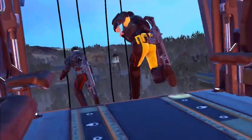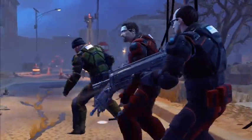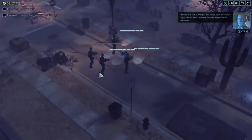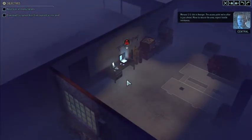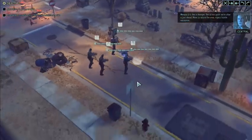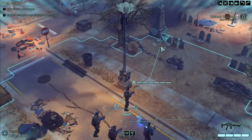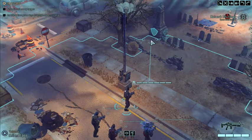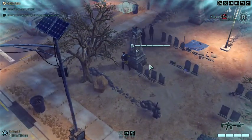The goal for this one is going to be to make our way to a computer terminal and hack into it to get some information. Luckily we brought a support along — that'll be nice. The access point we're after is just ahead; move to secure the area, expect hostile resistance. We do start this mission concealed, which means the enemies aren't going to start jumping out at us until after we become visible to them.